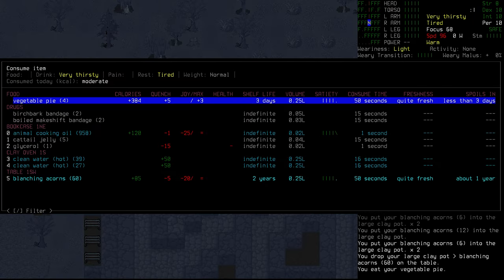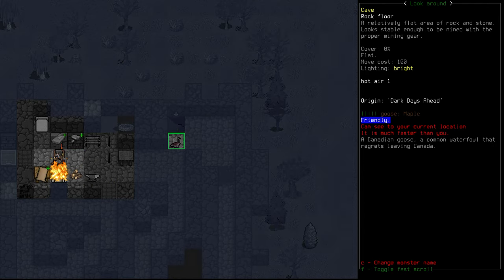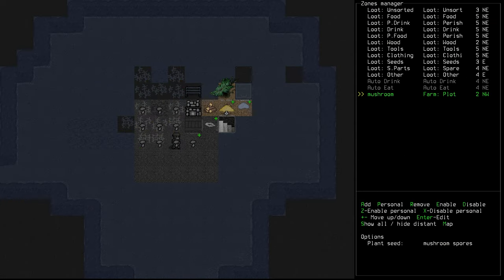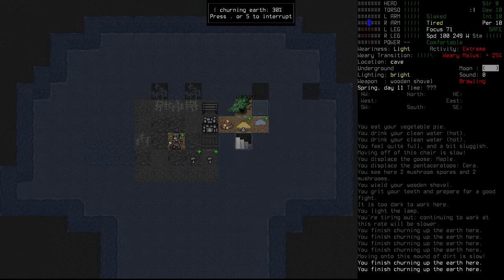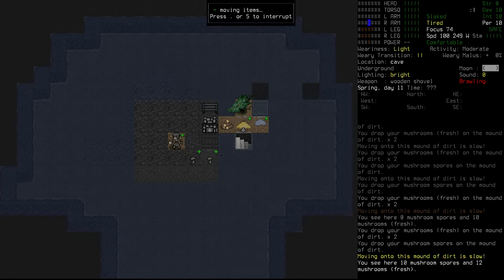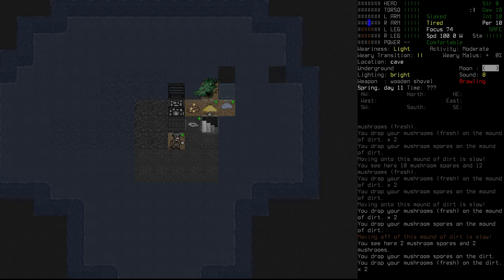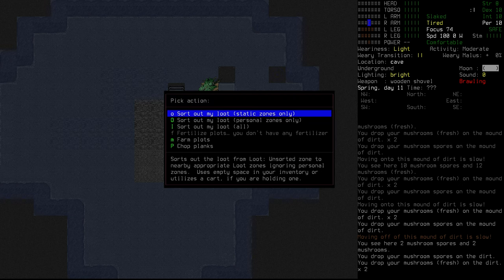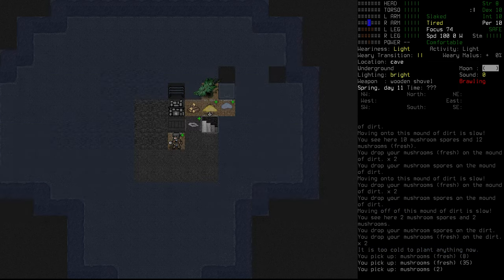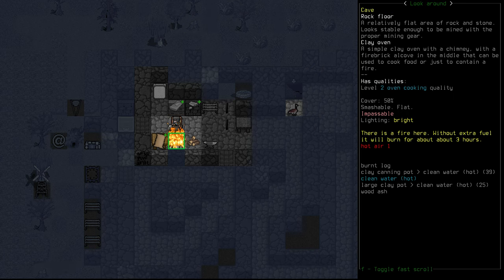We'll leave that to the side and eat some of these nice vegetable pies prepared in the morning, along with some hot clean water. We still have some daylight left, so let's pop downstairs and harvest those mushrooms. Harvesting away and retilling the soil at the same time — nice. A fair amount of mushrooms and mushroom spores as well. Whether or not we'll be able to replant those, let's see — too cold still. We'll just grab the mushrooms we want and leave the spores down here for now.